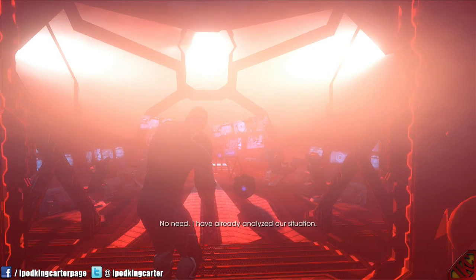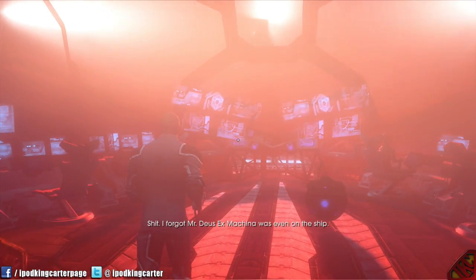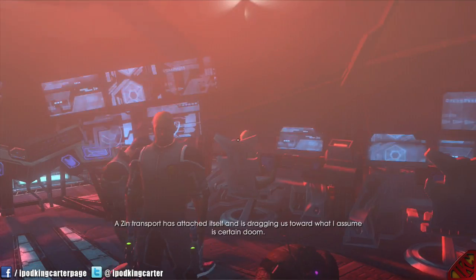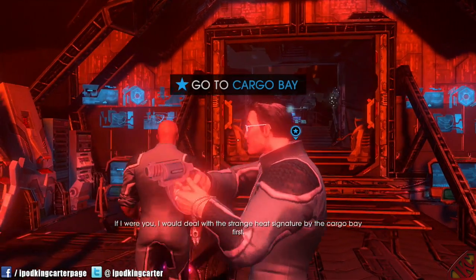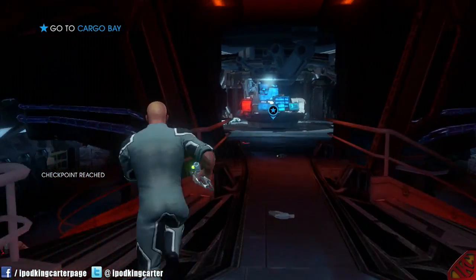No need — I have already analyzed our situation. Shit, I forgot Mr. Deus Ex Machina was even on the ship. A Zin transport has attached itself and is dragging us toward what I assume is certain doom. So what do we do? If I were you, I would deal with the strange heat signature by the cargo bay first. Cargo bay? Yeah, fuck, let's go. Cargo bay, here I come.